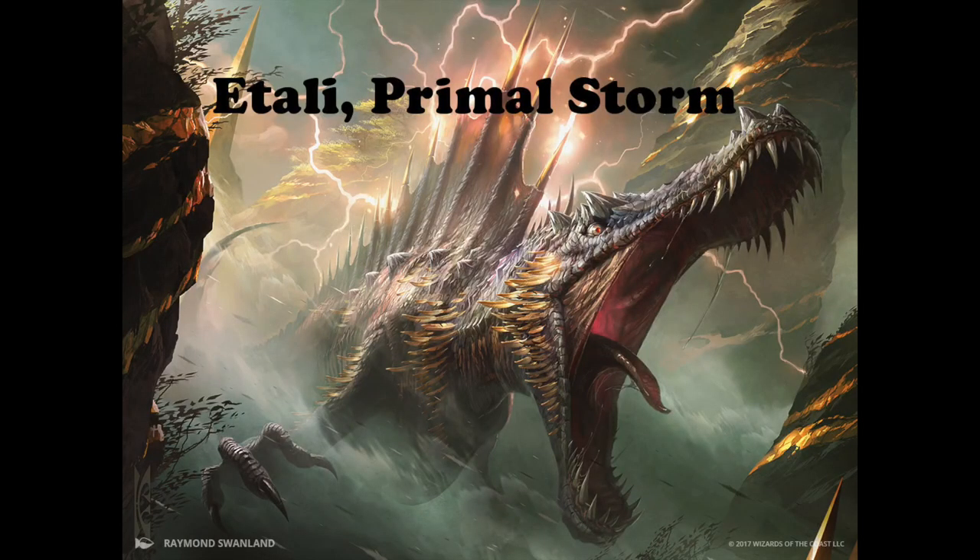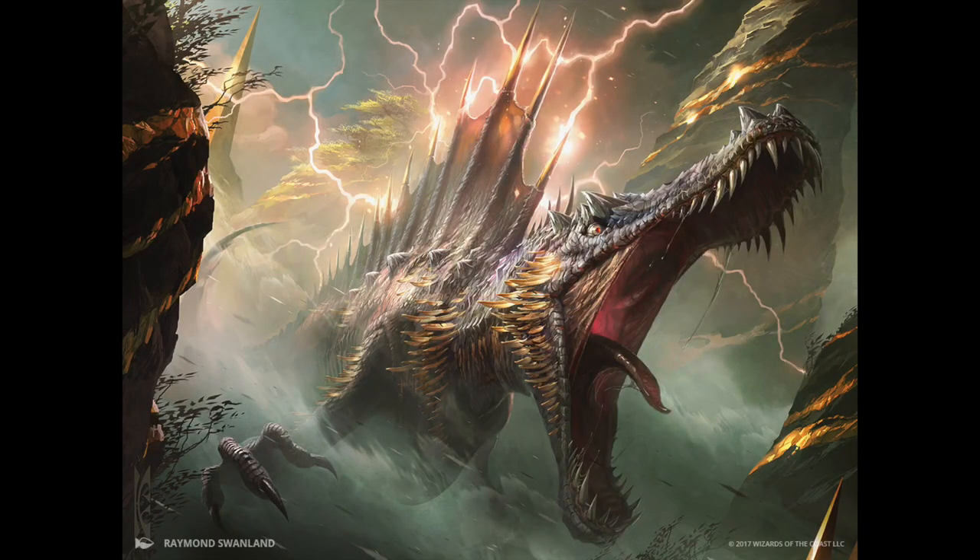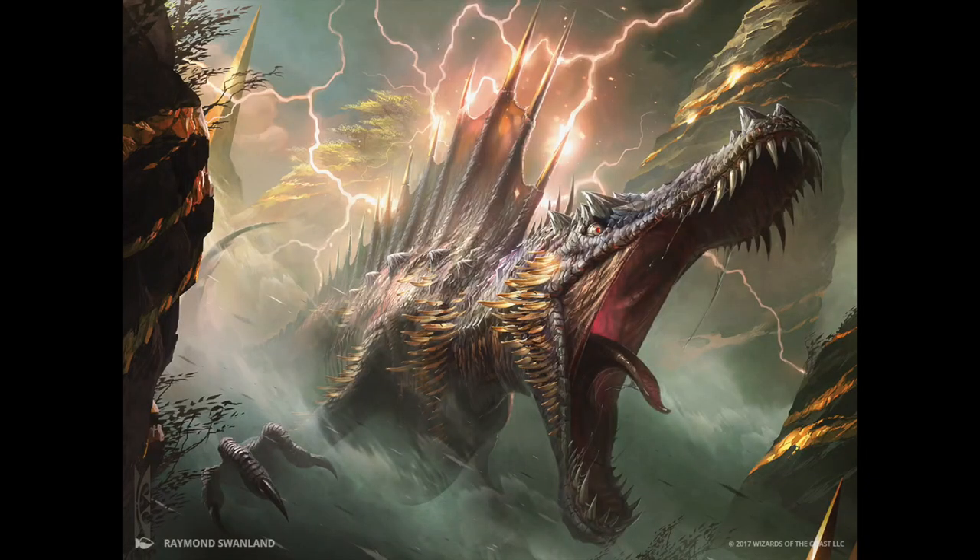The second one worth noting is Itali, Primal Storm — one of the other elder dinosaurs. Holy crap — just awesome. The art is totally over the top ridiculous for a number of reasons, but it looks really cool, a nice action shot. Worth noting though: I don't think Spinosaurus had feathers. That's about it.